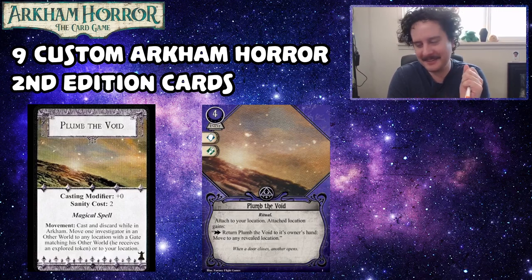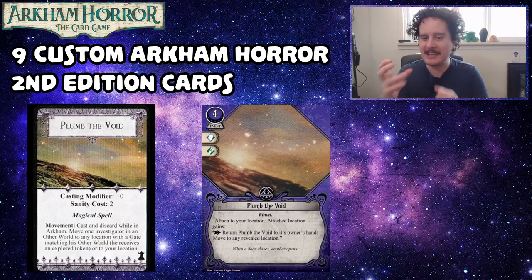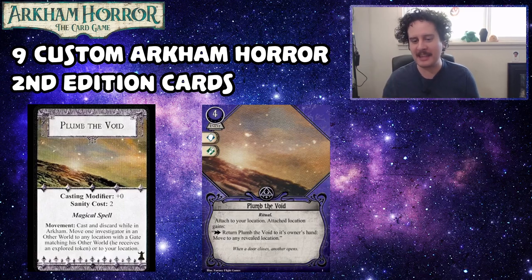In Arkham Horror Second Edition, they did not have to be willing. So you could force someone somewhere against their will. Of all the cards I read, this one was my favorite of Travis's designs — he really captured the spell, and I think it would be very fun to actually play in the game.